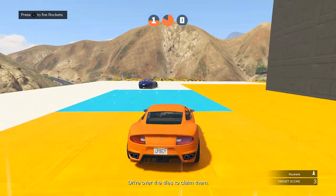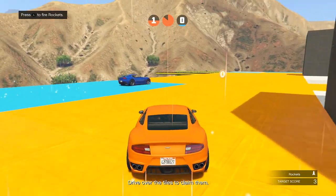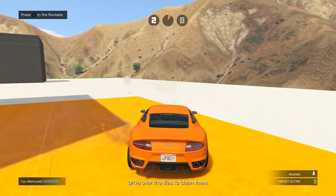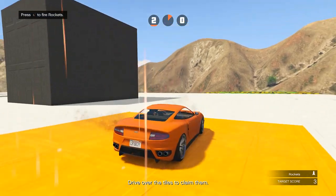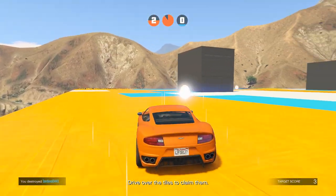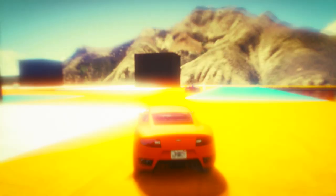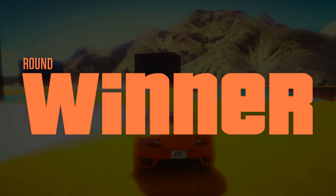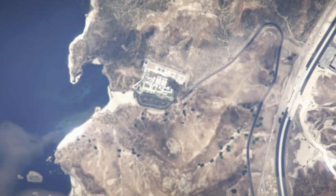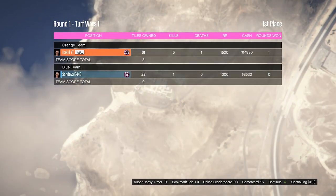This might be the easiest win of all time. He just picked up rockets though — let's see if he knows how to use them. We just got another point, it is now two nothing. It's about to be three nothing and then I'm gonna win this round. Round winner — Team Orange won. This game mode is a lot of fun with more players, but with two players it's not that bad either.